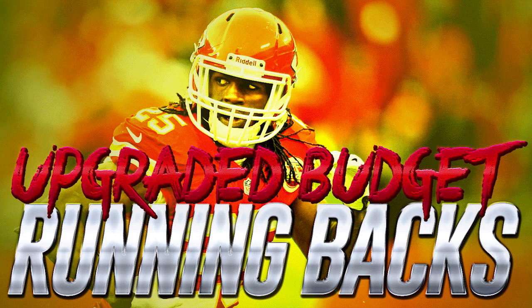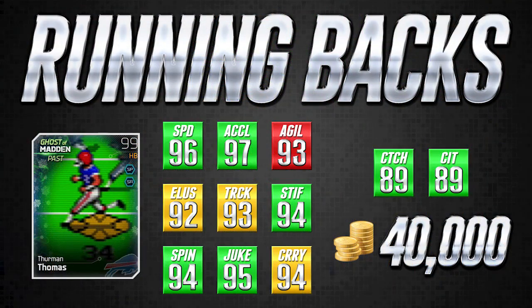With that being said, let's go ahead and take a look at the first player. This is one that I think a lot of people don't really realize is as good as he is. For 40,000 coins you can get Ghost Thurman Thomas. Obviously there's an Ultimate Legend Thurman Thomas card, and if you can afford that I would recommend going ahead with that. But if you can't, for 40,000 coins this Ghost Thurman Thomas card is a beast.